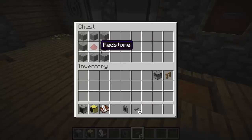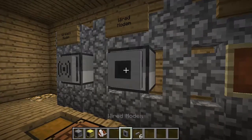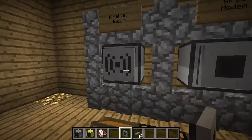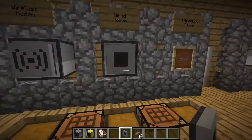Here's the wired modem. The recipes are all very similar — just stone and either redstone or glass. Shift-click will attach it to a computer. The wireless modem got a new recipe last version — it used to be just a redstone torch, but now it requires an ender pearl, so it's a little more difficult to make. You have to find some endermen and kill them, but you're probably doing that around the same time you're getting redstone anyway.